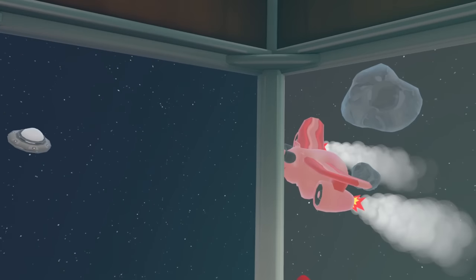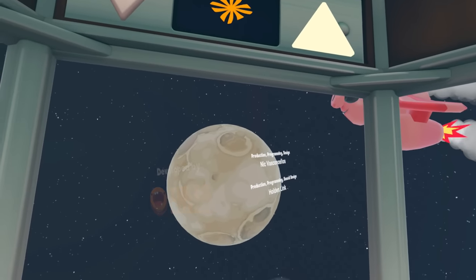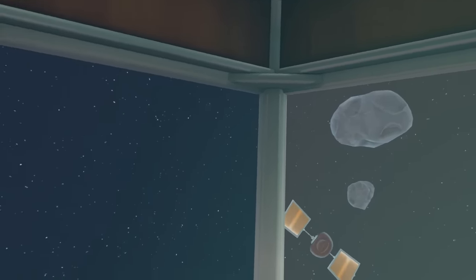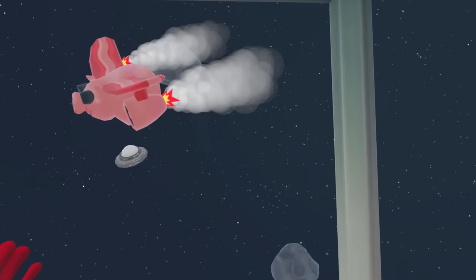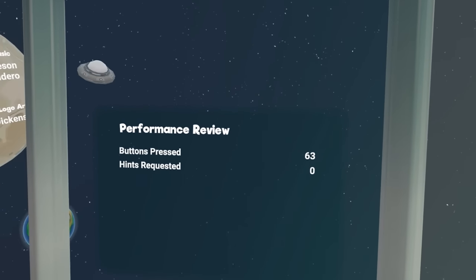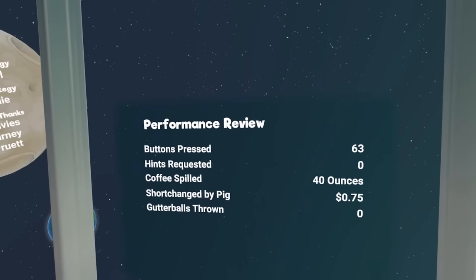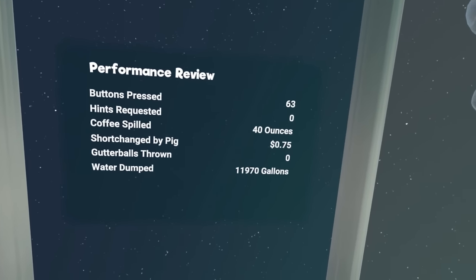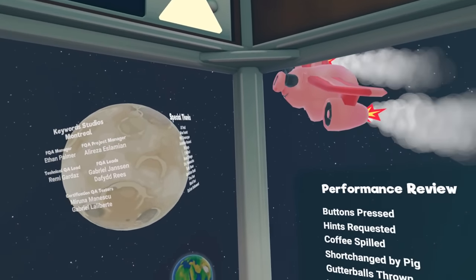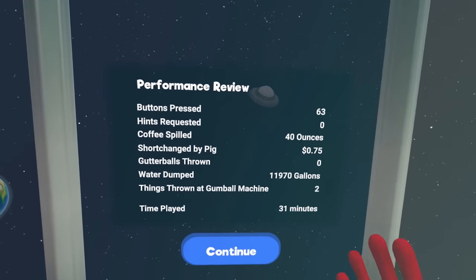This is such a good game. And it's priced accordingly - I think it's only like six bucks on the Quest store. If you want to throw someone into VR and be like, alright, here's a fun puzzle game showing you the capabilities of VR, this is a perfect example of it. People will get a kick out of this. The characters are super fun. I loved it. But before we go, I do want to show you guys one thing. Look at that - 63 buttons, no hints, 40 ounces of coffee. I lost some money to the pig. No gutter balls, even though I threw that skull a bunch of times. I dumped a lot of gallons of water. That's it - 31 minutes. Most people, I think, are going to take closer to an hour, because I played this game before and remember doing certain things once it kind of clicked.